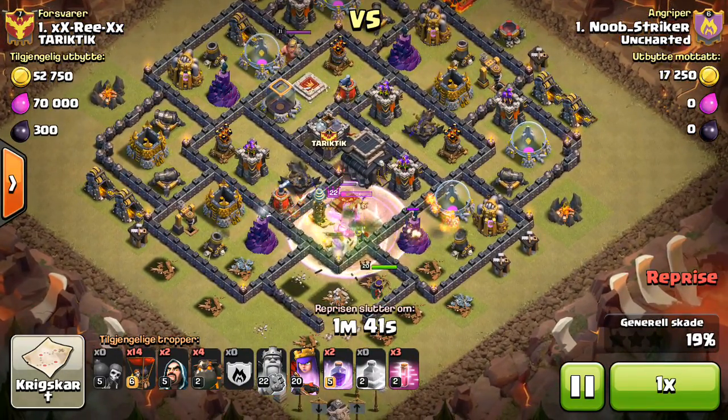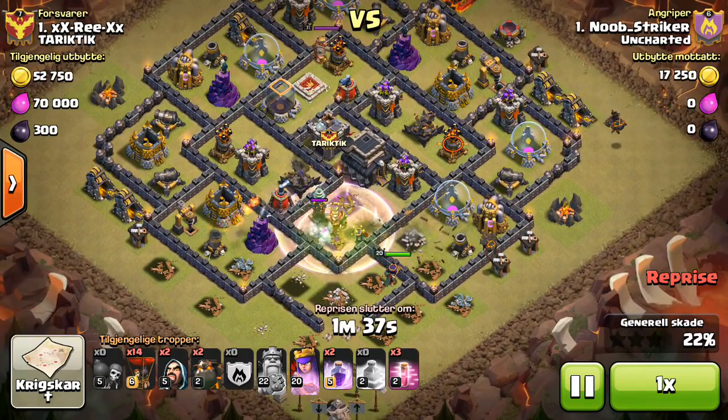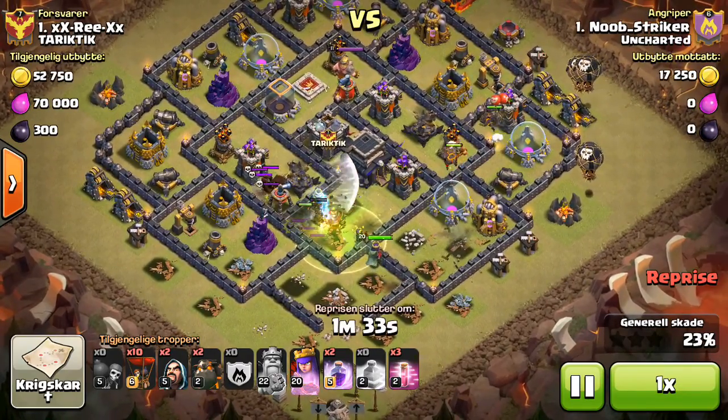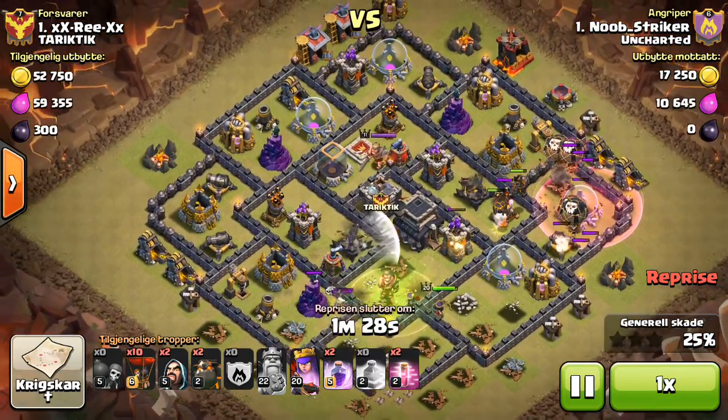So that's down, and I just drop my first two Hounds in — one from a really wide angle, and the other one directly onto the air defense. Then trickling in two Loons on each of those defenses with a Haste spell. This base is basically a Dragonflower base.